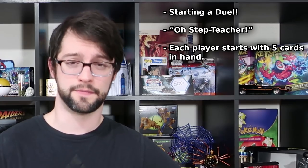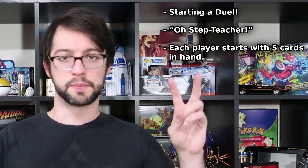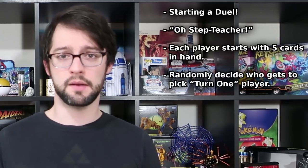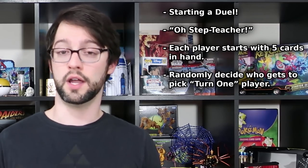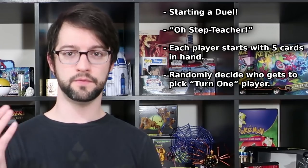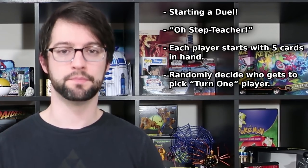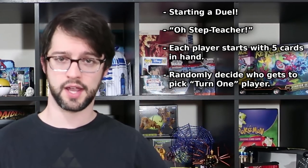In Yu-Gi-Oh!, both players start the duel with five cards in hand, then you play a little start-of-duel procedure mini-game, like rolling a die or flipping a coin, and the winner of that mini-game gets to decide who gets to go first and who gets to go second. Why you'd want to pick one or the other? Strategy. If you decide to go first, you are now considered the first turn player, and your turn proceeds like the rest of the video, except for two major caveats.